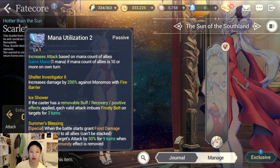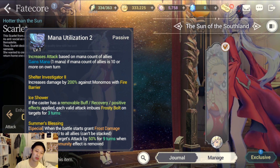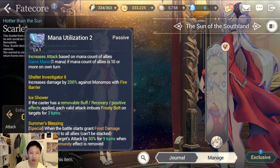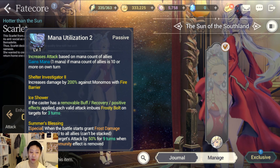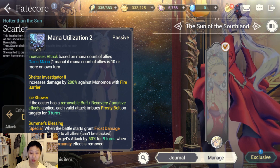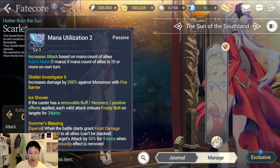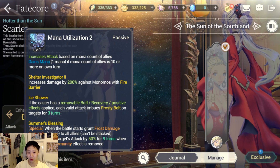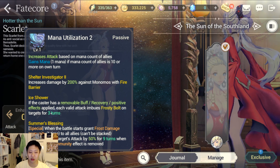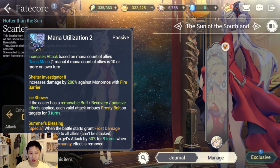The Shield Investigator skill helps you do more against monomos, but that's not what we're here for — we're here for Ice Shower and Summer's Blessing. If the caster has a removable buff, recovery, or positive effect applied, each valid attack imbues Frosty Bolt on targets for three turns, which basically applies a freeze effect on the enemy — they can't do anything for three turns, essentially stunned.